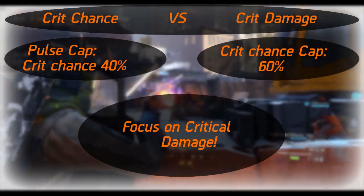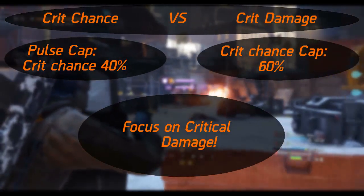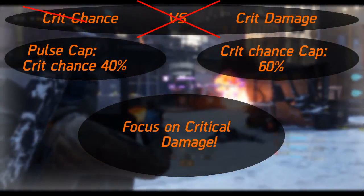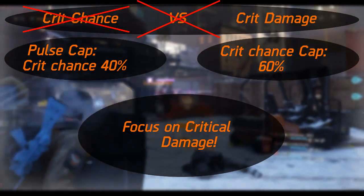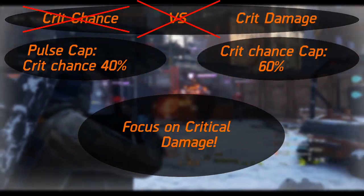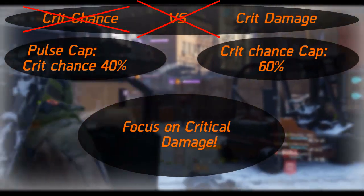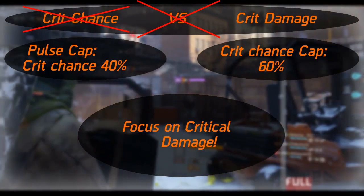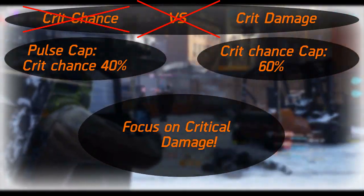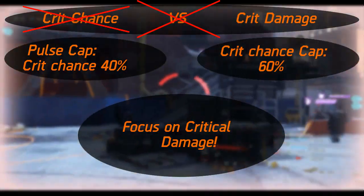So it's not going to be a versus video — focus on crit damage. The pulse is of course a situational factor since you are not going to be running with that squad mate all of the time, and maybe the other person using pulse doesn't have a full crit chance build. So it's a situational thing.